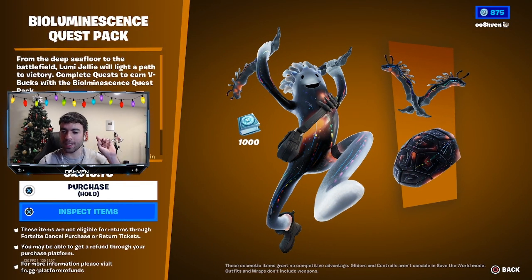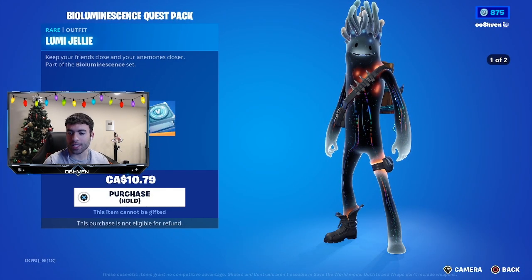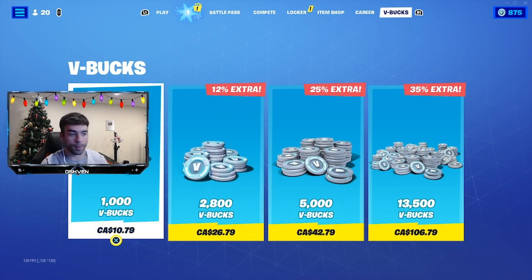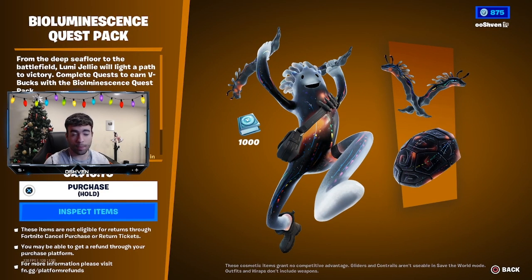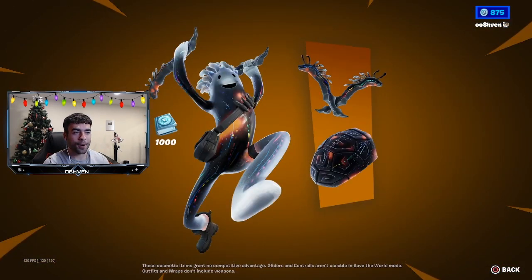This is an extremely good deal — you get the skin, a thousand V-Bucks, the back bling, and the pickaxe all for ten dollars and seventy-nine cents. You're basically getting free V-Bucks, or vice versa, getting the skin for free. If you check the V-Bucks tab, a thousand V-Bucks is also ten dollars and seventy-nine cents, so if you were planning on buying V-Bucks soon, I'd recommend just going for the quest pack instead. Definitely a W bundle.